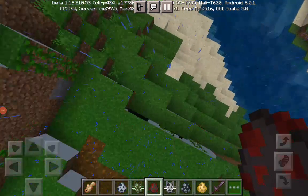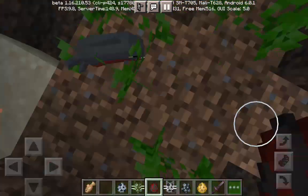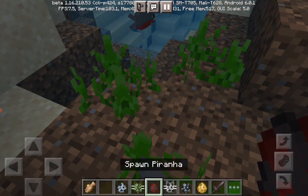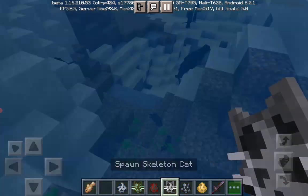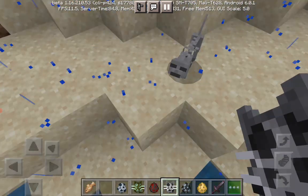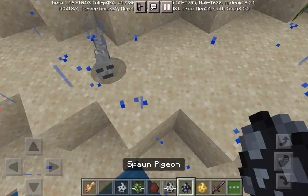We have the piranha — my favorite one, but it's not a new mob, it's an old one. We have the skeleton cats, which are burned during the day. They burn in the sun — that's their secret behavior.